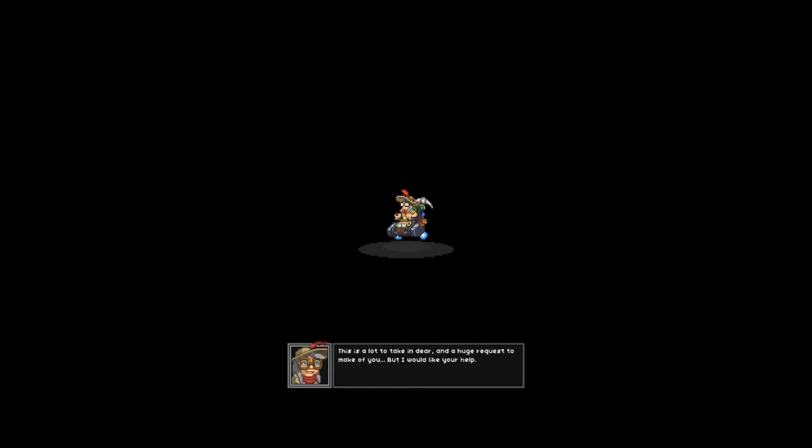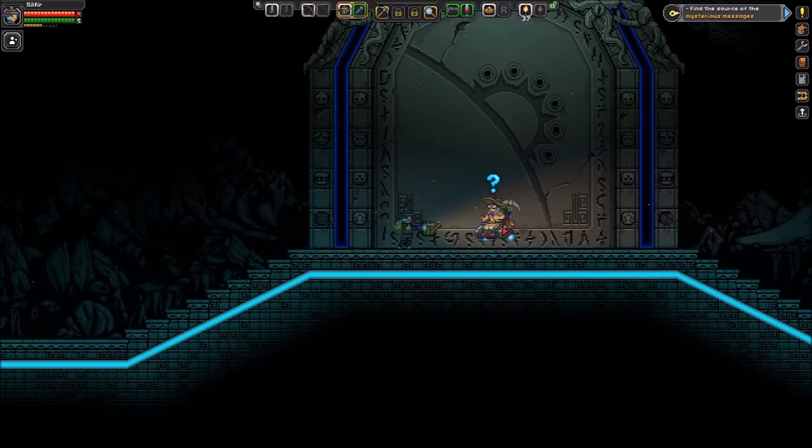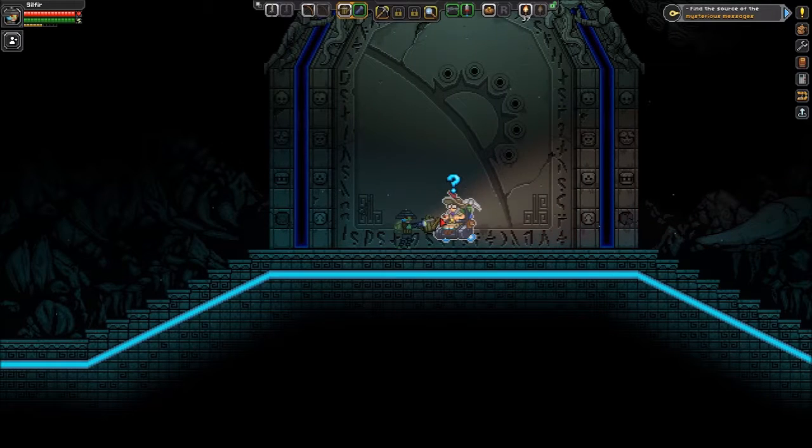This is a lot to take in, dear, and a huge request to make of you, but I would like your help. The artifacts are scattered across the stars — I cannot find them alone. I'm sure your wheelchair — cover chair — doesn't help. We must find them and eradicate The Ruin before other planets go the way of Earth, I assume.